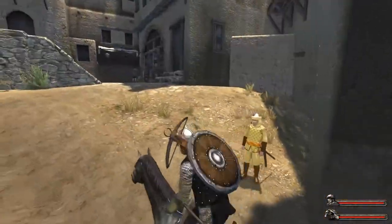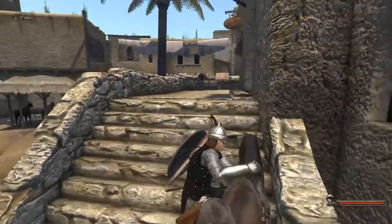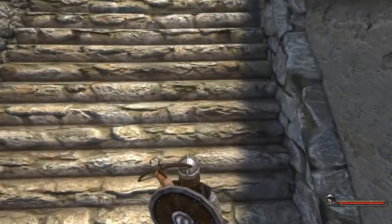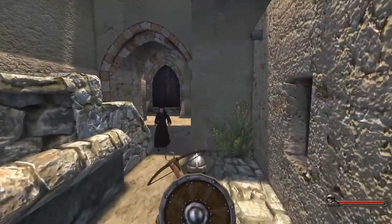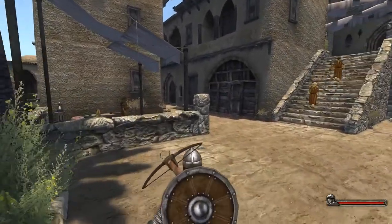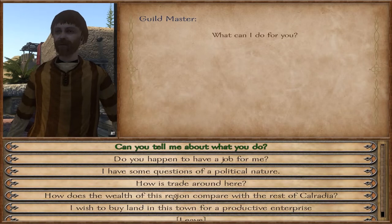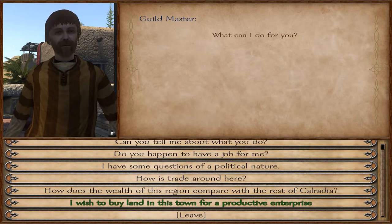You gotta find these people. What I've noticed about the desert ones is they're either gonna be right when you walk in on the right-hand side, or you're gonna have to do a bit of exploring. The one we're in — I think it's Curaw — it's right up here, up these stairs. There he is, usually sitting somewhere where it looks like he's important. So we find the guild master.